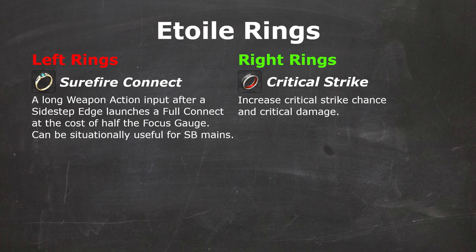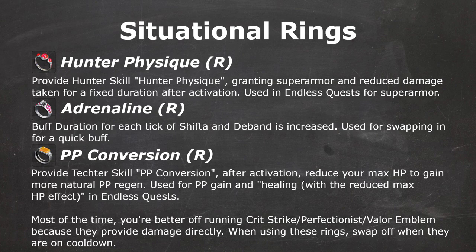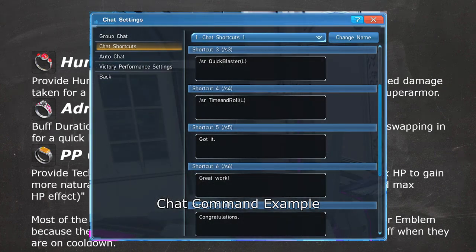Etoile has an exclusive ring, Surefire Connect, which can be situationally useful if you're playing Soaring Blades, though there are no exclusive rings for the other two Etoile weapons. Finally, let's talk about Situational Rings. These are right rings that give access to a watered-down active skill from a class. Most of the time you don't want to run these over Critical Strike or Perfectionist, since those two are directly providing more damage. Though, if you are good at micromanaging, you can swap to these rings with a chat command, activate the skill, and swap rings back with another chat command. This can be very useful if you know where to use them and can use chat commands quickly.